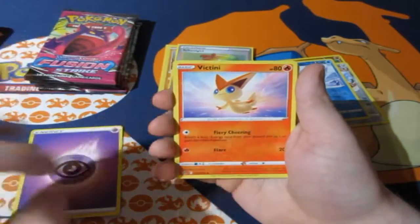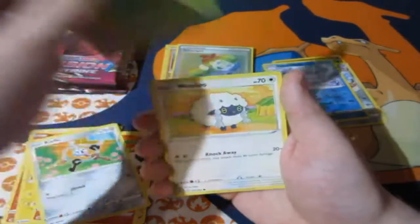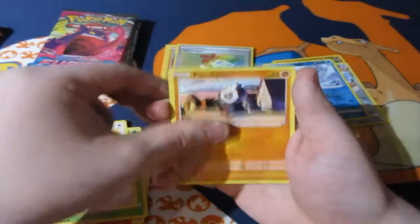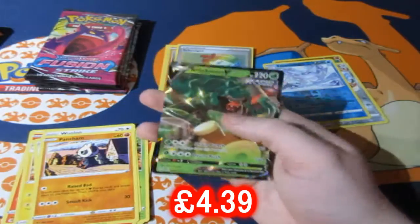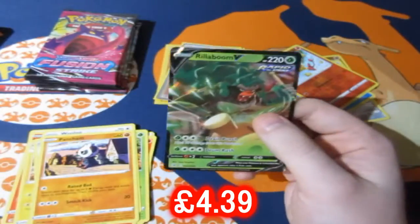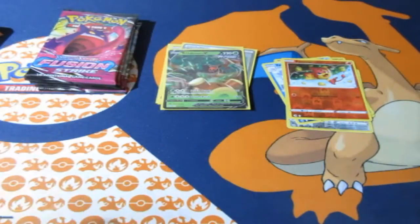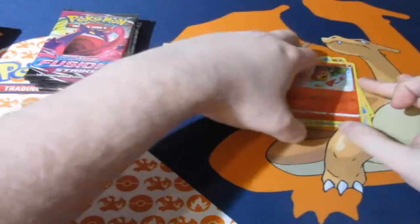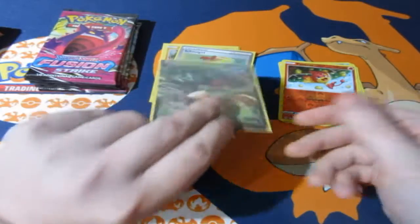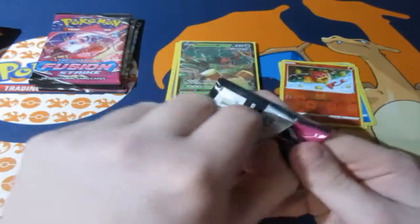Psychic energy, Sylveon, Clefairy, Pangoro, Scorbunny, Pancham, reverse Scorbunny - oh my god, another double. We got Rillaboom V again. I can sell my doubles to Geekretreat.com, so they can have them. We got another Rillaboom V, I'll take it. That's four for four - what is going on? Half of this box is packed with foils!